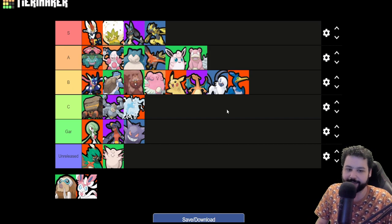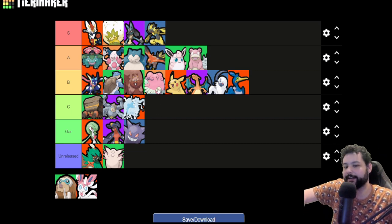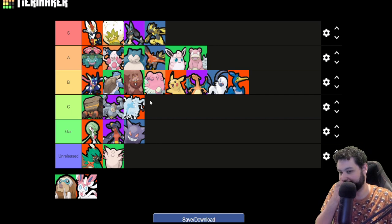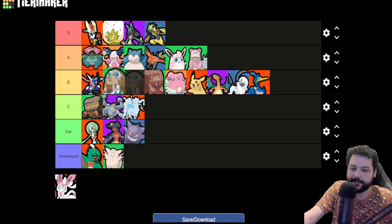Blissey is like B tier — she's just a worse Eldegoss, but still a good Pokemon. A good Blissey player is very nice, especially since the early game with her strong attack is pretty nice overall.